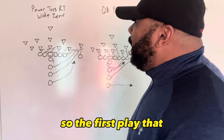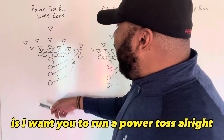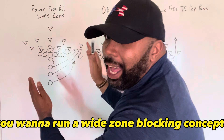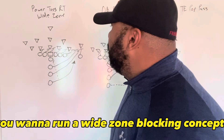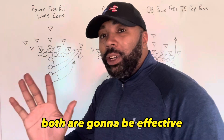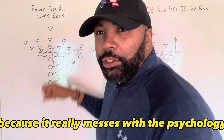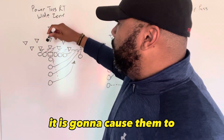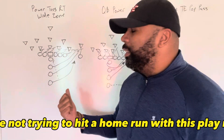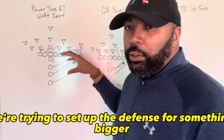The first play I want you to put in your playbook is a power toss — a power toss with the four halfback — and you want to run a wide zone blocking concept. If you're not comfortable with the wide zone, you can also just down block. Both are effective, but the wide zone is a little more effective because it messes with the psychology of the defense and causes them to flow to the ball aggressively. We're not trying to hit a home run with this play — we're trying to get into the minds of the defense and set them up for something bigger.